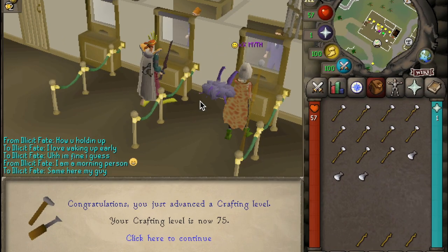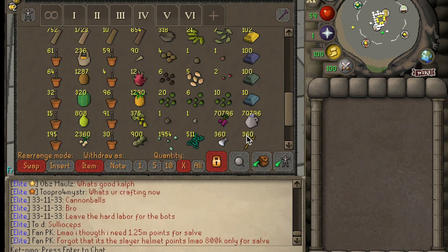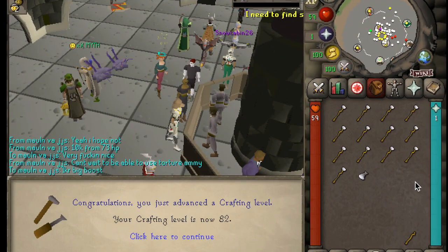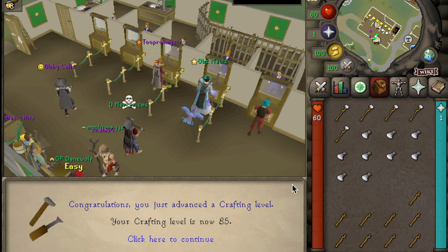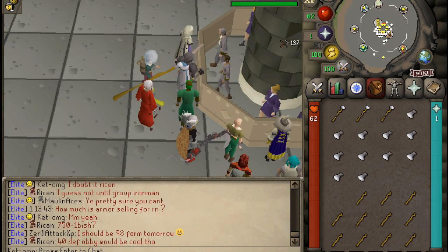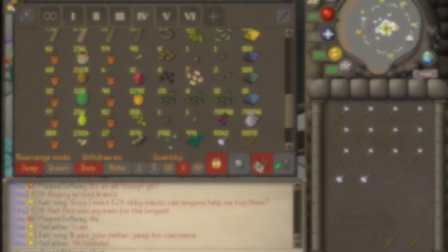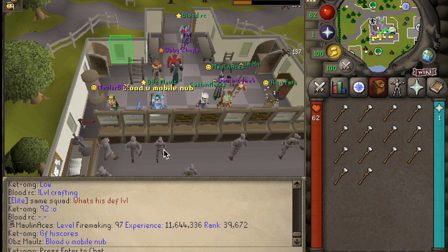After that horrendous grind, I wanted to do something more relaxing and complete one of my goals for this account, which is a 2nd 99. So I figured I would go ahead and do crafting, because it unlocks a Skilling cape that gives you quick teleport access to a bank right near it. This is perfect for a couple of skills like Runecrafting that involve a lot of banking and running, so this is just something that's going to progress my account to the next level.